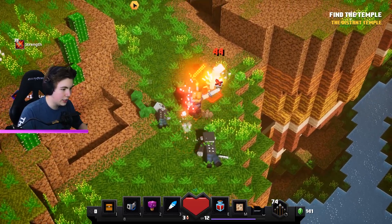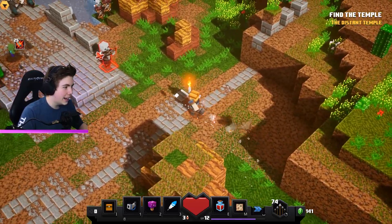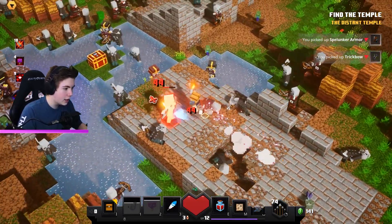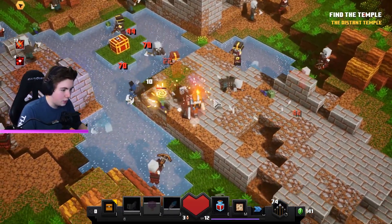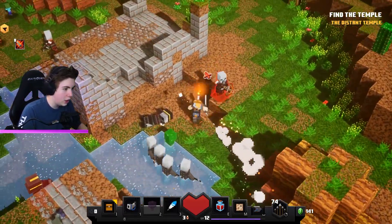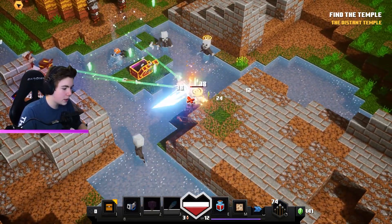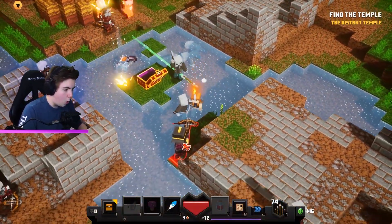I haven't seen the pet bat do much at all. We just picked up a strength potion — let's go. There's more Spelunker Armor and another bow. There are a lot of mobs here. I'll use the confusion ability on all of them — we are not losing any health due to Leeching, we're just gaining it all back immediately. That creeper hurt but killed all the other guys too.